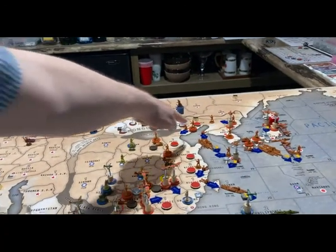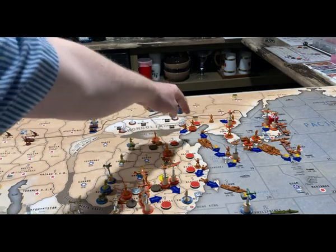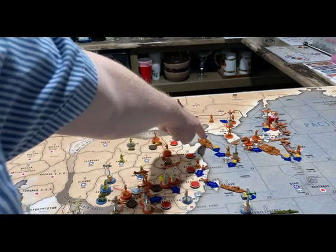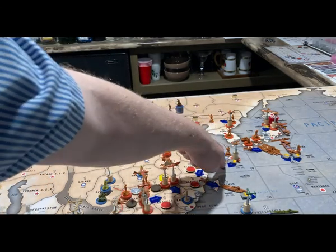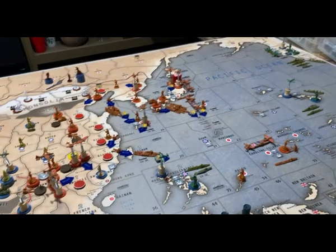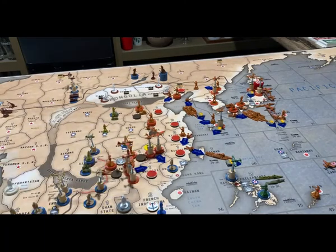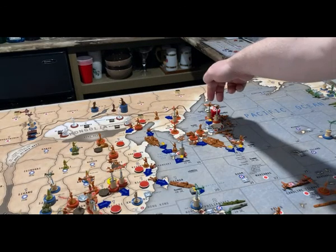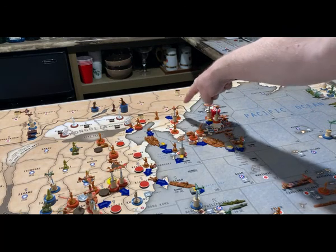In the north, five infantry and an anti-aircraft gun are going to move into Jehol from Manchuria. One artillery from Manchuria is going to get loaded onto a transport. The infantry from Okinawa is going to get loaded onto another transport. All naval forces in C-Zone 19 are going to move to Palau, C-Zone 34. Two infantry and one fighter from Korea are going to move into Manchuria.